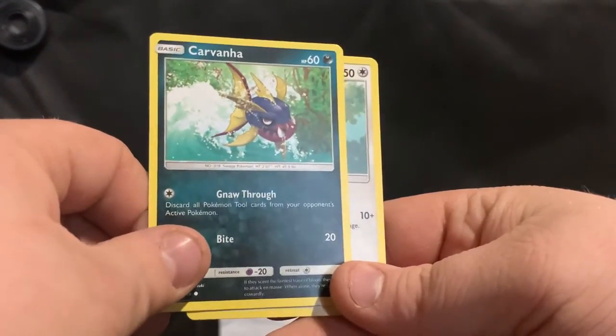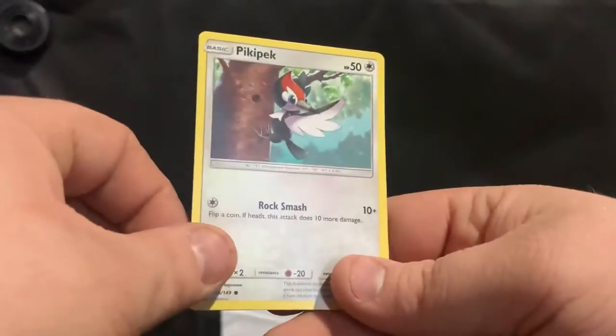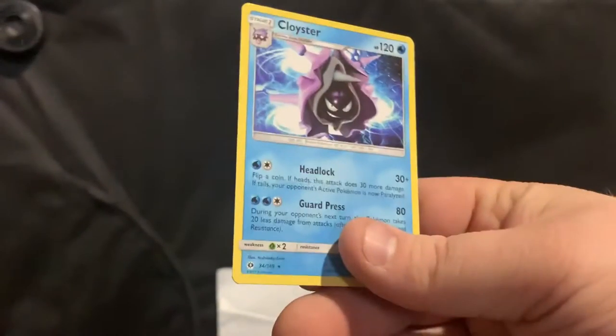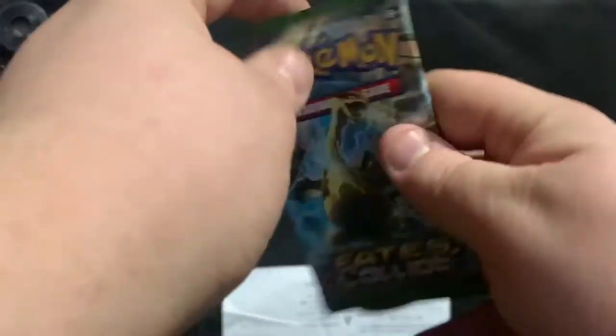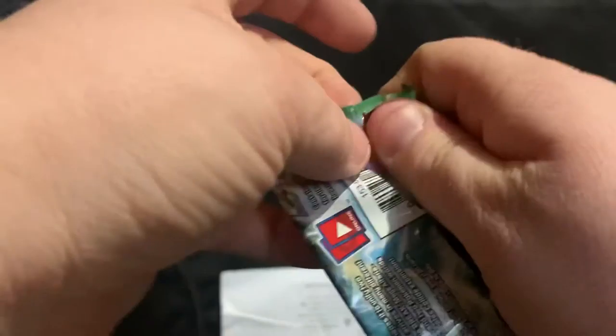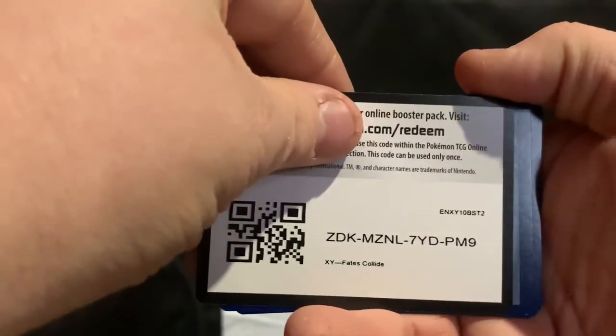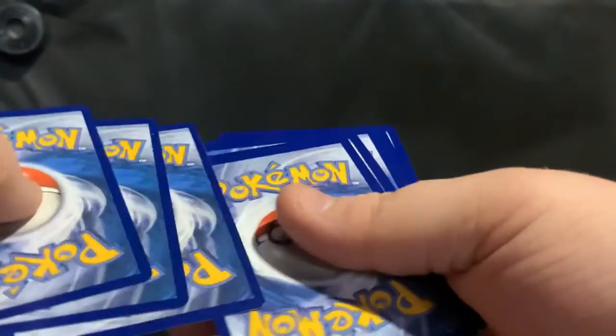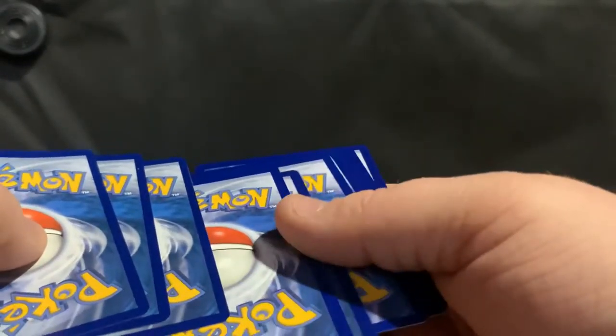Carnivine, a bird — this is a bird — Pikipek, Potion, and a Clefairy. We'll go to Fates Collide next, why not, maybe we get a rare card in this one — who knows, we're about to find out. Code card for everyone. They do go fast though, so go ahead and head over here and get yourself a code card.